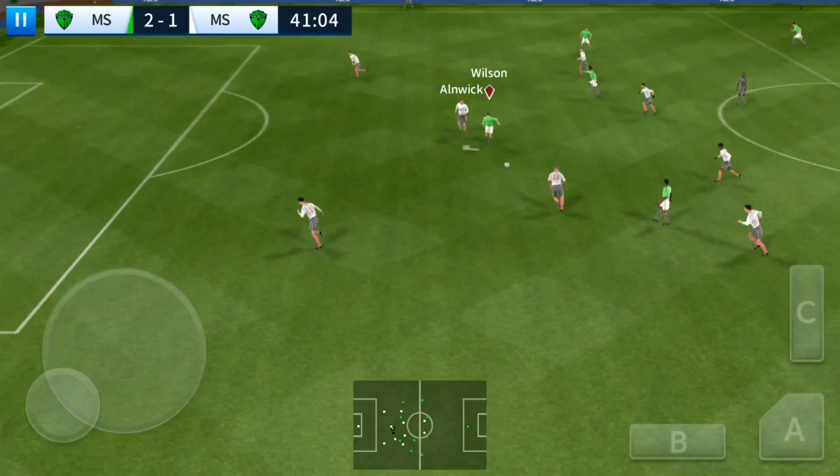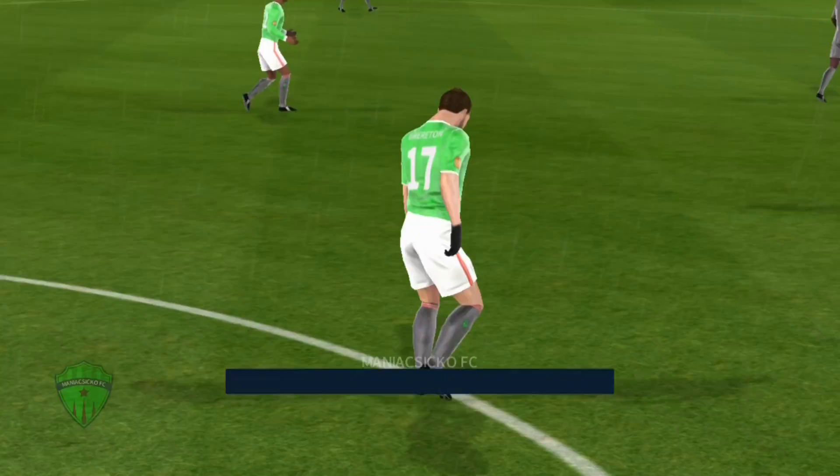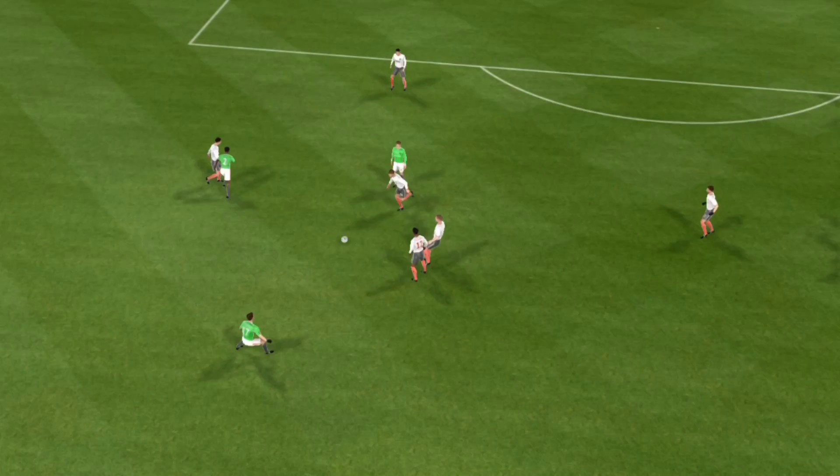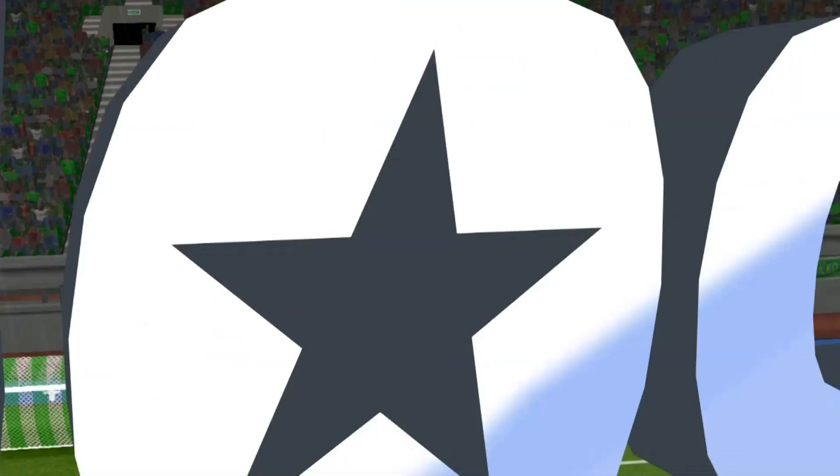A shot from distance — you really should be hitting the target. Let's see how close that one was to going in. I wanted to test the keeper, but the shooting stat of our team right now is too bad to really get a good long shot off.